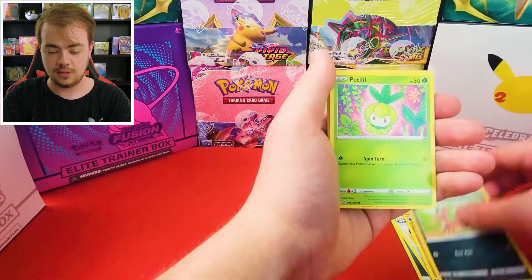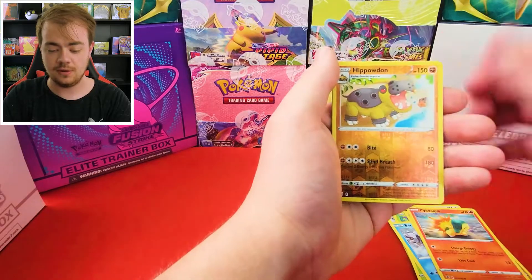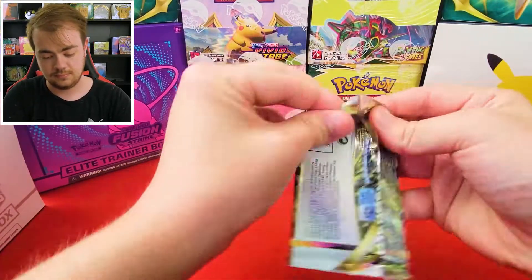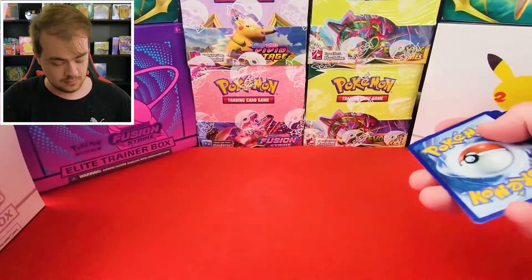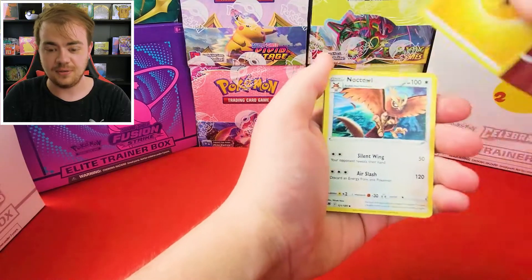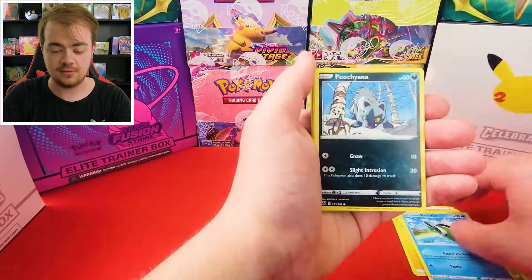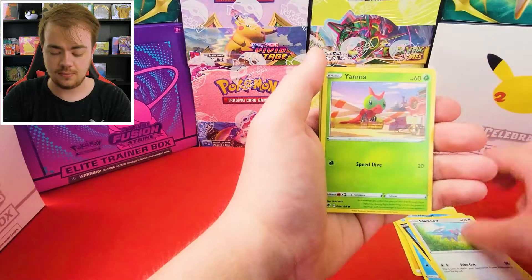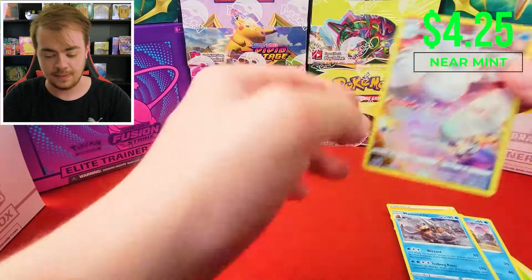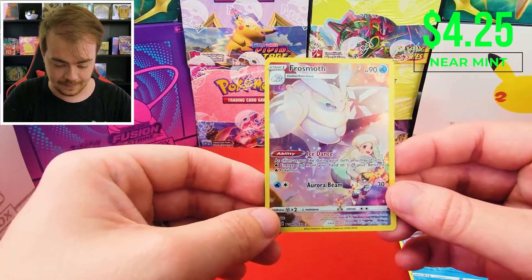Cards include Cranidos, Nickit, Petilil, Aron, Hippopotas, Cyndaquil, Hippowdon, and Avalugg. But there's so many great new cards that it's hard to be upset if you get anything other than your chase card. Cards include Dartrix, Basculin, Puchiana, Flameow, Yanma, and oh — we got the trainer gallery Frosmoth! Got the trainer gallery Frosmoth — looks great.